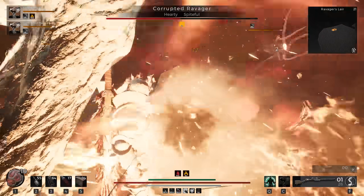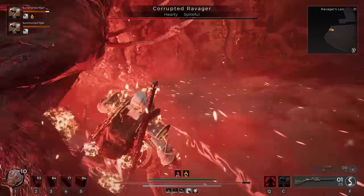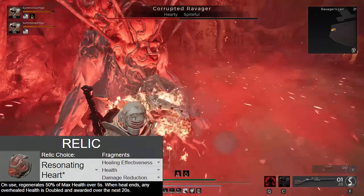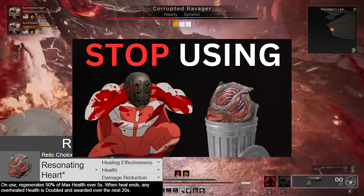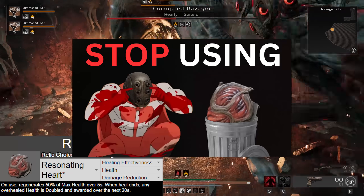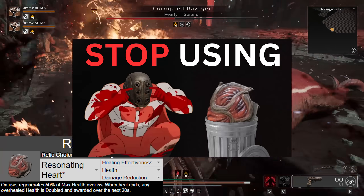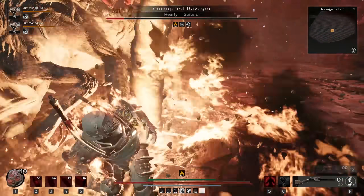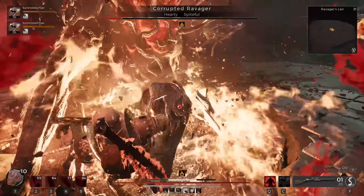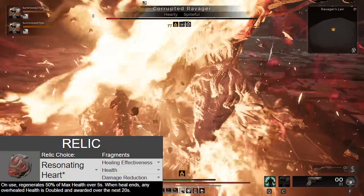Medic also gives us the Triage trait, which gives us 50% increased healing effectiveness, and the Benevolence passive also gives us 15% increased Relic efficacy. The Relic in question is the Resonating Heart, and this may surprise some of you, because in the past I made an entire 12-minute long video detailing the math on why Resonating Heart was a terrible choice for solo play when compared to something like Crystal Heart. And while Crystal Heart is still very good, some things were done in the DLC that significantly skew the math towards Resonating Heart — and that honestly deserves its own entire other video.